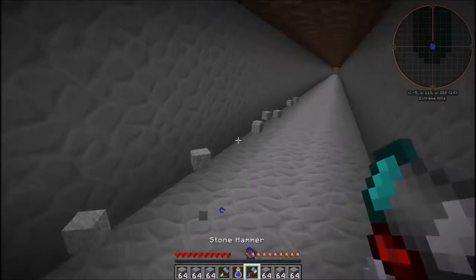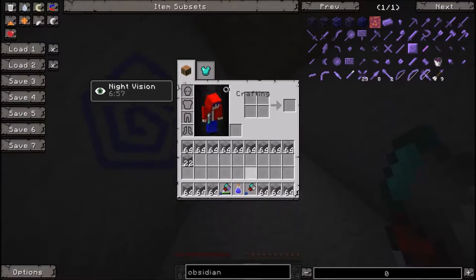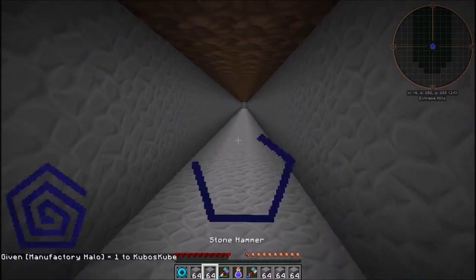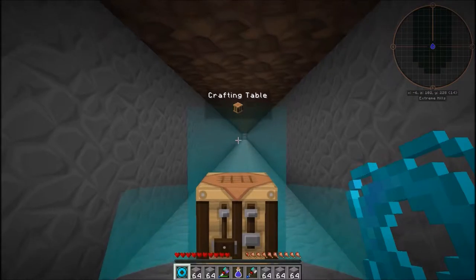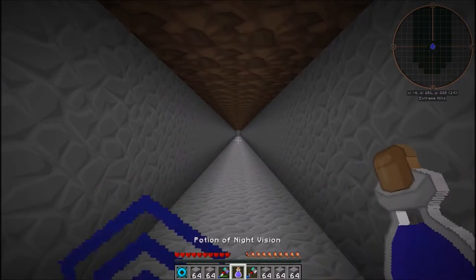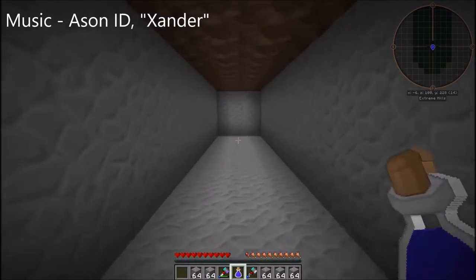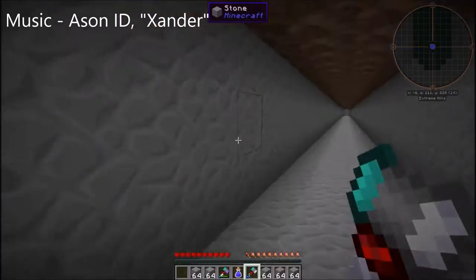And it's broken. I have Botania installed also, so I was curious to know if you can fix tools in Botania — which you cannot. That kind of ruins my plans. I was hoping I could use a manufacturing halo to automatically repair my hammer any time I'm mining.